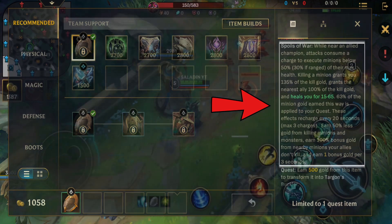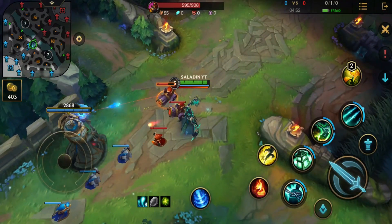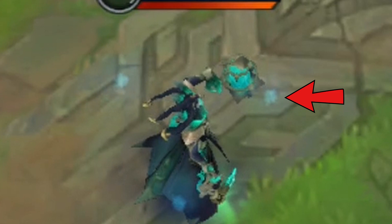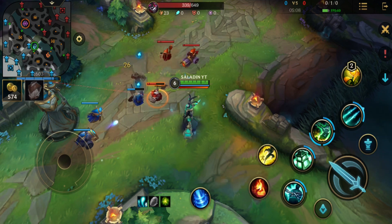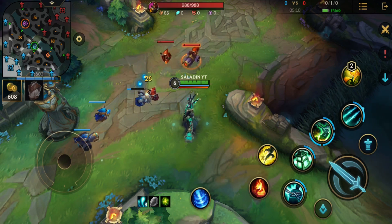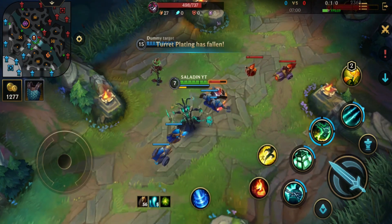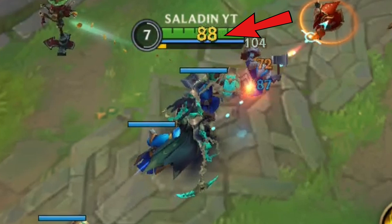Let's explain this in detail. This item's passive gives you Spoils of War stacks every 20 seconds. You can see that I have blue colored orbs rotating around me — that is the Spoils of War stack you gain every 20 seconds. These orbs indicate whether you have the stacks or not. The maximum number of stacks is 3, meaning you cannot have more than 3 at the same time. If I have an ally nearby and I last hit a minion, I will consume a Spoils of War stack and gain 135% of the kill gold.